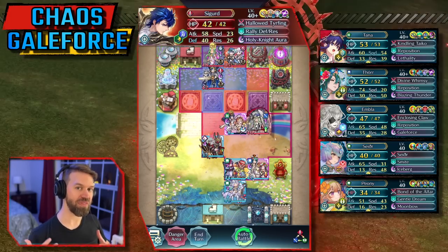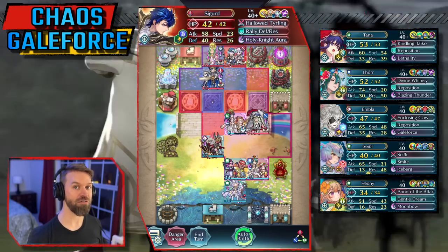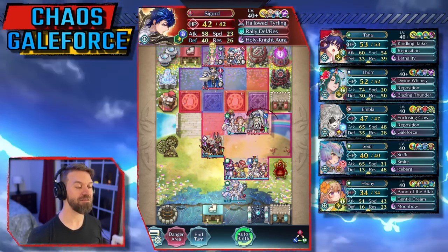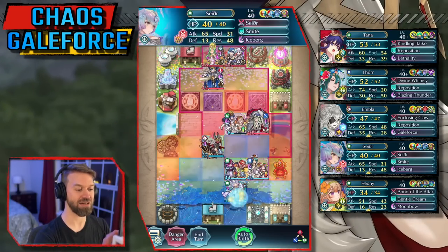We're going to try to get everyone else into position where they can contribute next turn. We know this is a good space and I want Embla to be free to express herself. Now, you notice we froze up that Krom — no longer an issue. Notte is not a big deal. Rhea ends up frozen in place because Sigurd slides over. That's what I'm talking about with action differentials. We essentially took three units off the board — that is phenomenal and lets us isolate things and go about things at our own pace.